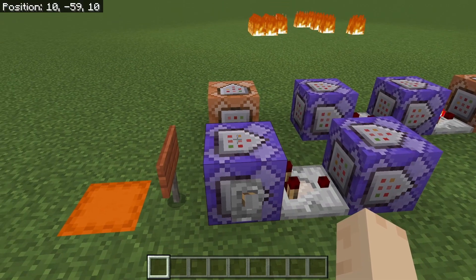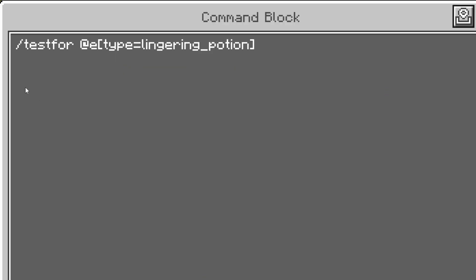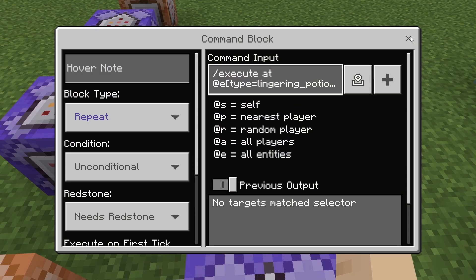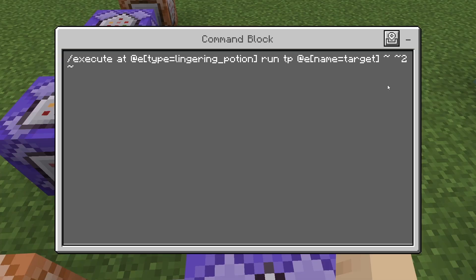This is going to be starting off with a repeating command block that needs redstone. The command is slash testfor @e type=lingering_potion. I have a comparator running into another repeating command block — needs redstone. The command on that is going to be: slash execute @e type=lingering_potion run tp @e name=target ~ ~2 ~. That's going to teleport an item named 'target' above where the potion is when you throw it.